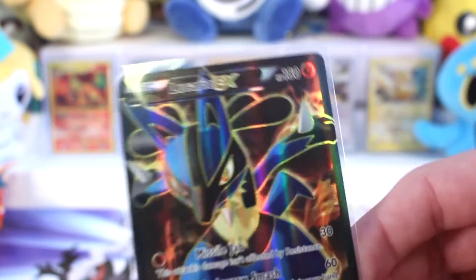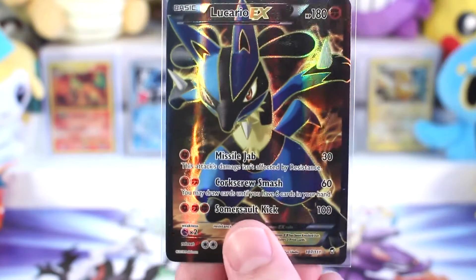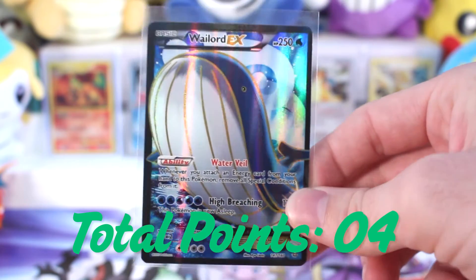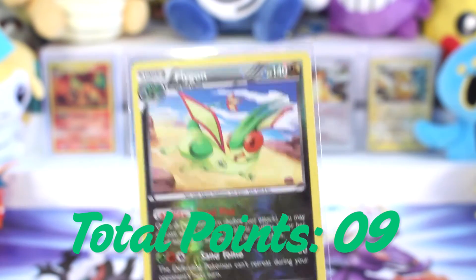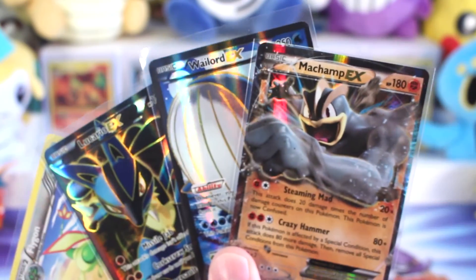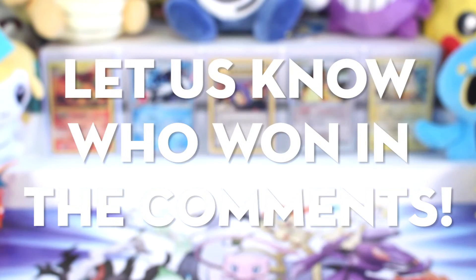Let's review our points. I'm pretty confident in what we pulled. We pulled this Full Art Lucario EX — he looks so good. Do we have him yet? We do not. So that is four points. And then we got our Wailord — that's another four points, another full art, another beautiful card. And a Reverse Holo Flygon rare helping us out with a single point — we appreciate the effort from Flygon. This is everything we pulled and we're really happy. Machamp, thank you for coming through! Wailord, Lucario, Flygon — good luck Burgersaur, you're going to need it.